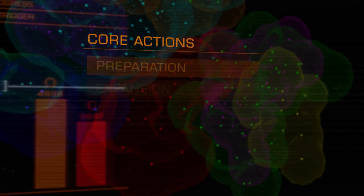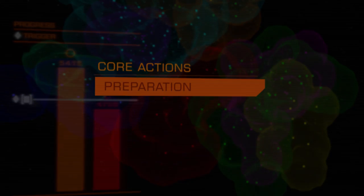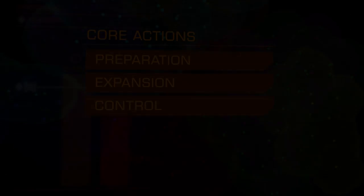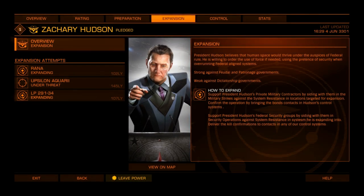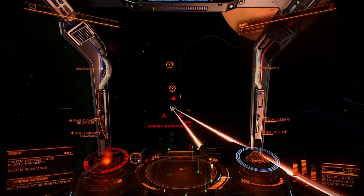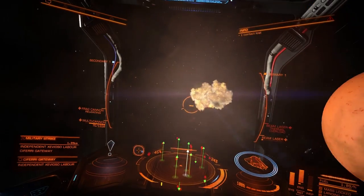There are three core actions that you can take part in to support your Power: Preparation, Expansion and Control. Preparation is the first step in taking control of a new star system. Expansion is next — once the system is successfully prepared, you must complete the expansion goal in the target system to take control. You can also attempt to oppose rival expansion attempts. Be warned, your expansion attempts can also be opposed.